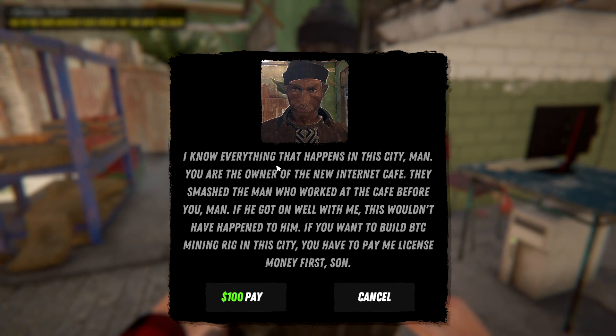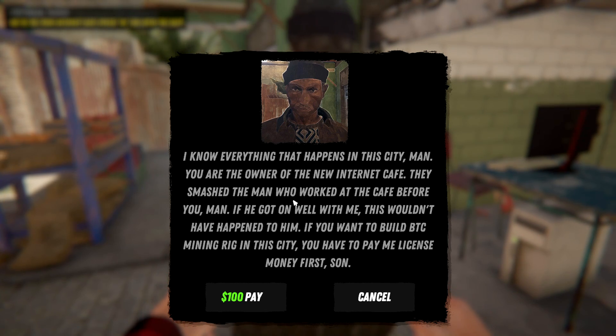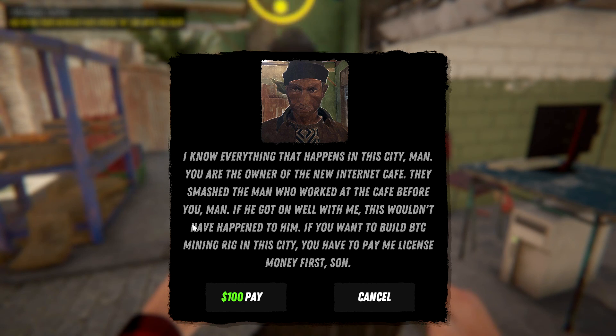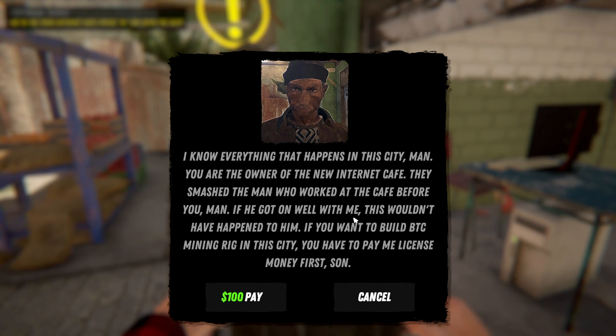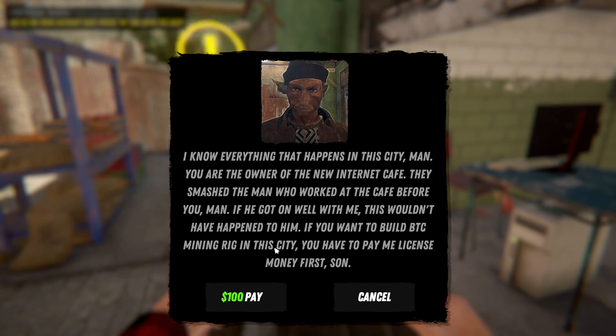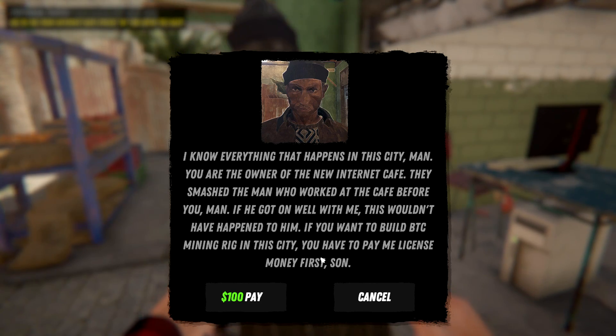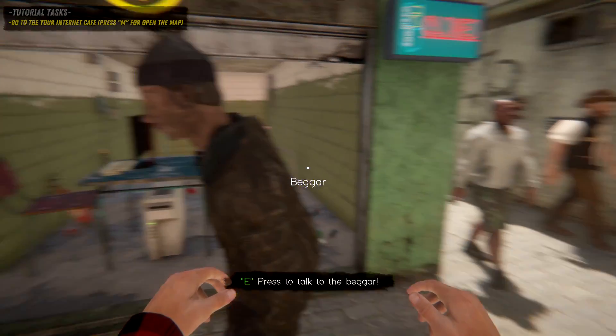There's an NPC saying everything that happens in the city - he's the man in charge. The owner of the new internet cafe - they smashed the man who worked here before. We need to build a BTC mining rig in the city and we have to pay a license - a hundred dollars to build that.